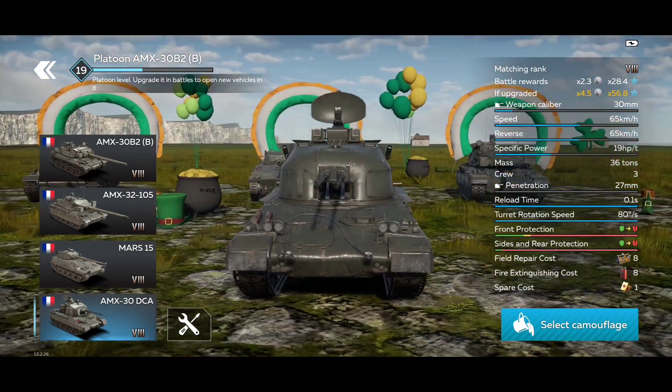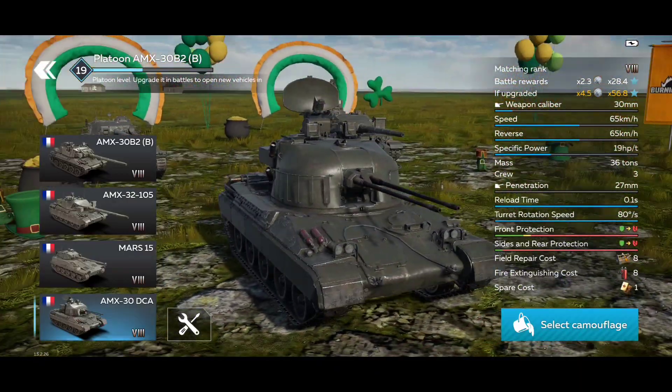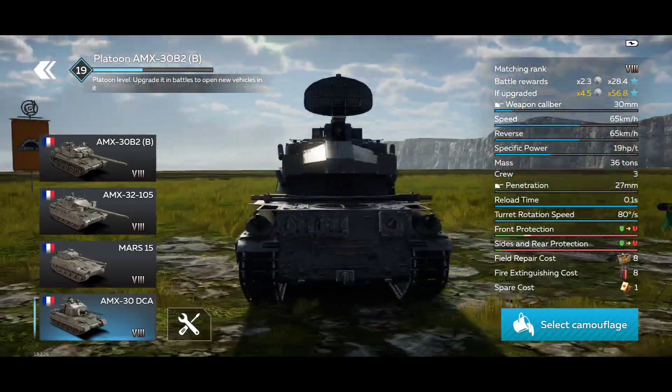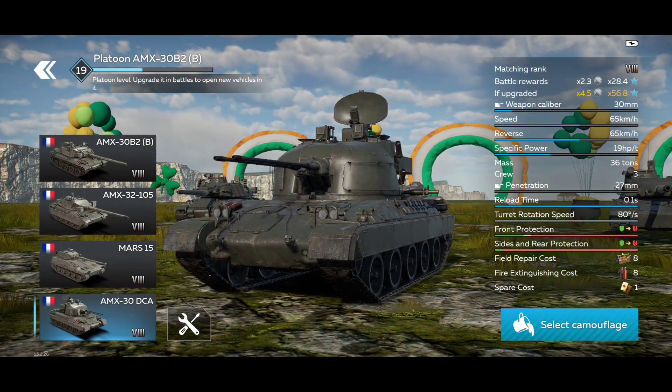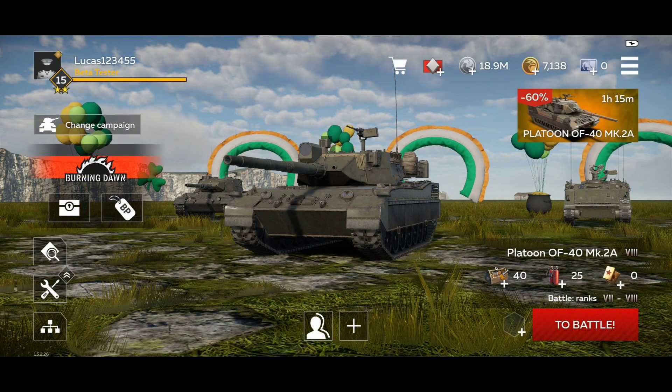And there is the AMX 30 DCA. This SPAA is very, very good — some would say it's probably the best SPAA in the tier. It can penetrate most main battle tanks since most of them have basically no armor. It's very fast, surprisingly has decent protection, but the turret is basically the weakest spot and you can easily destroy it with a high-explosive shell.